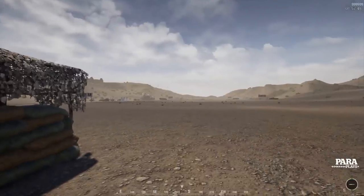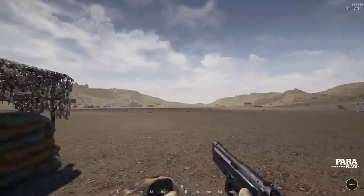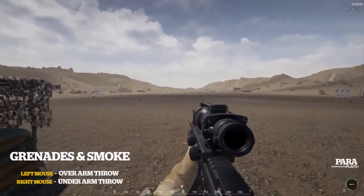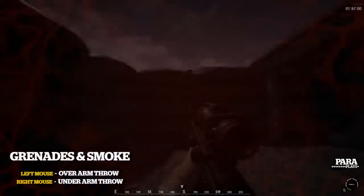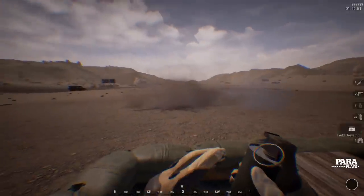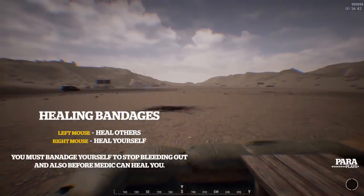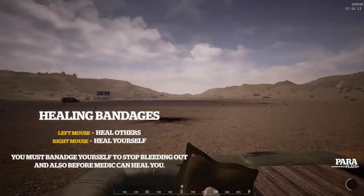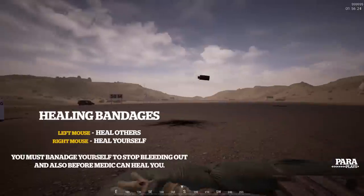Use automatic for clearing buildings up close; single fire is your main mode. You have to manage your recoil — it's not like other games where you just point and shoot, you physically have to aim and deal with recoil. The number 2 key is usually your sidearm, though not every class has one. Not every class has a grenade, but right-clicking throws it normally while left-clicking uses underhand — great for throwing in doorways or lobbing over compound walls. Anything that explodes has a large splash damage area, so be aware. Press number 5 or 6 for your bandage; right-clicking heals yourself and stops bleeding, but you still need a medic to get back to 100%.